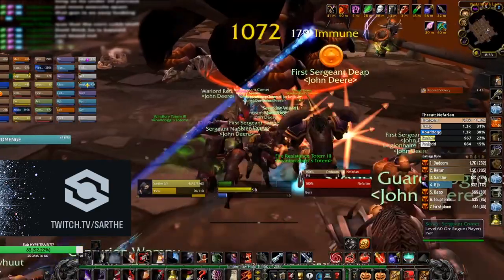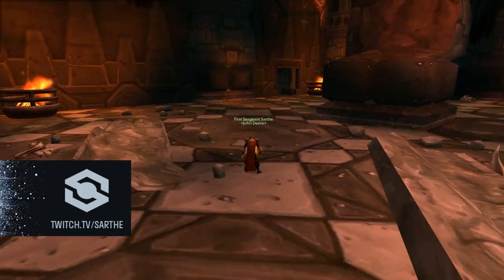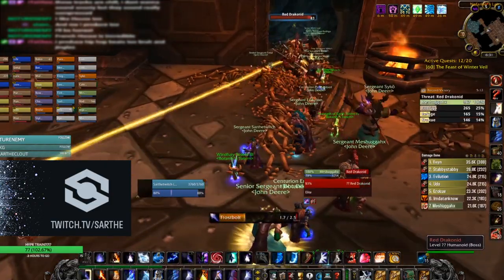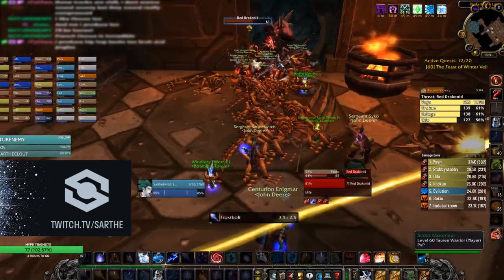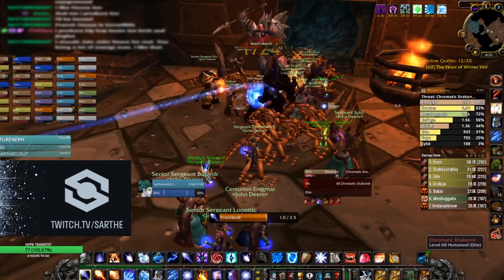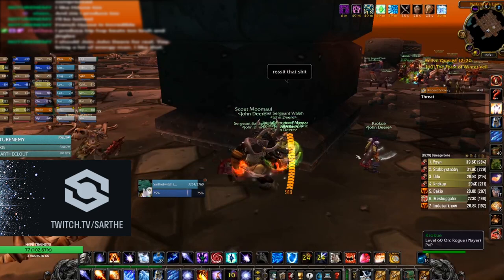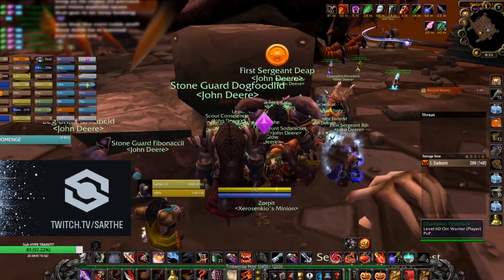Congratulations on getting to the last boss in this raid — Nefarian. This is technically a three-phase fight with the first phase being an add phase. The adds come out of two corridors, so split your raid in half. The adds don't do much damage and don't have much health, so you can burn them down. Make sure every single person in the raid equips their Onyxia Scale Cloak — every single person. During phase 1, Nefarian will lock onto one random person in the raid and attack them, but it doesn't do much damage so just heal through it. Once you kill 42 Draconids, phase 2 starts and Nefarian flies down. While he's flying down, Nef does a special version of Shadowflame that kills everyone not wearing their cloak. This is the optimal time to get into position — you'll drop combat so you can eat and drink to full. Have your tank get into position and everyone else LOS behind the pillar so nobody pulls initial aggro.